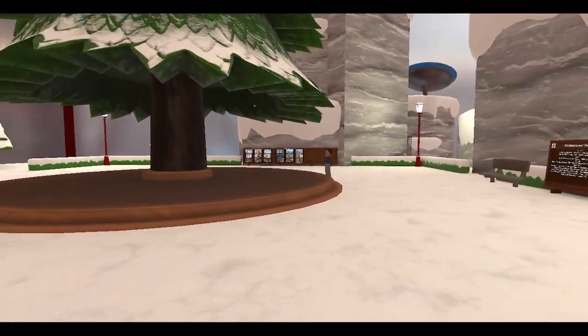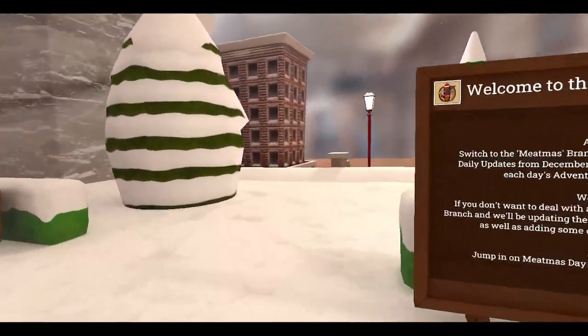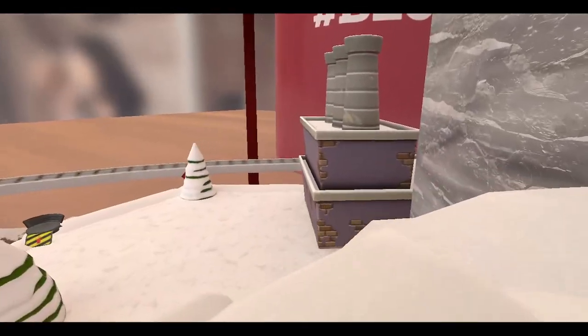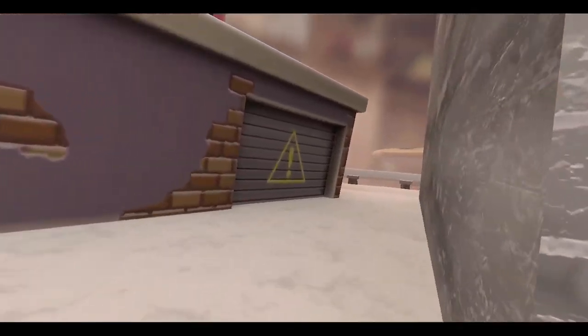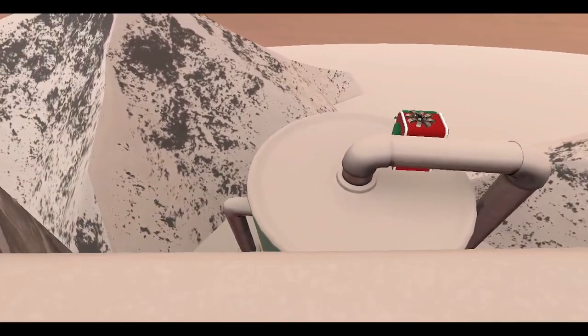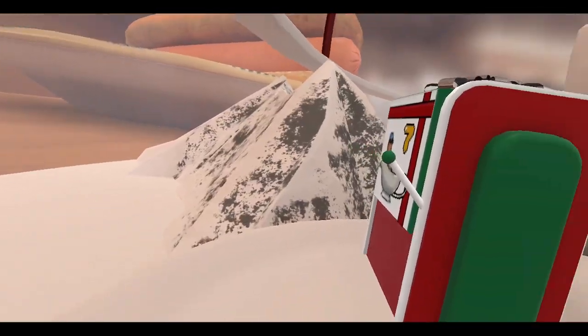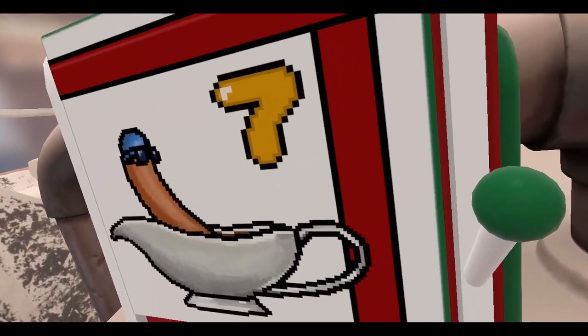Alright, time to play some A3VR. It's day seven, so let's go find it. I've fortunately located it already — it's in a very well hidden place, so just follow where I go and you'll be able to find it. I think it's over here... ah, there it is. Okay, good. Now we just gotta make our way towards the top of this drum. Here we go, day seven. Let's open it up.